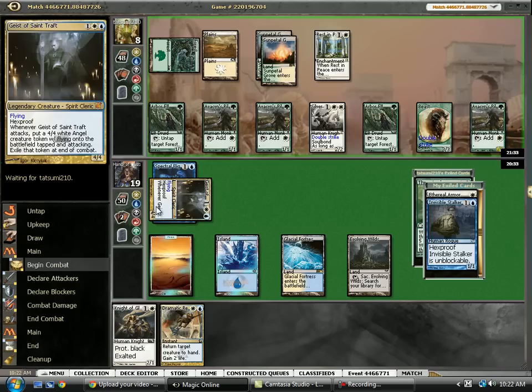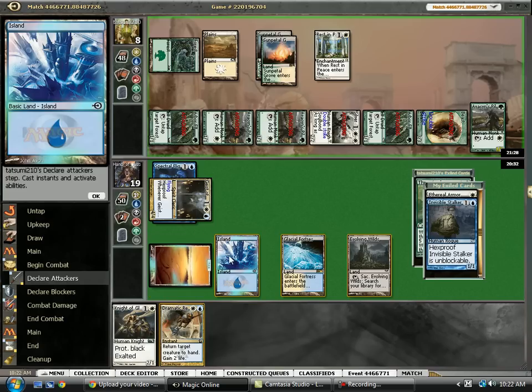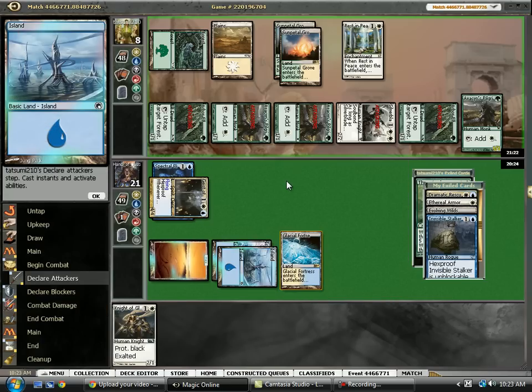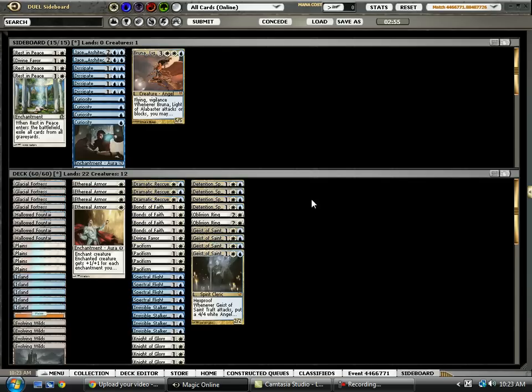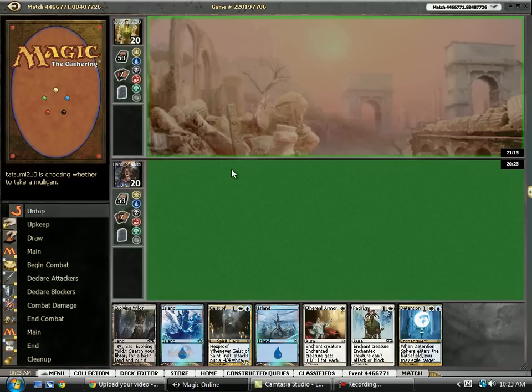During combat we're going to bounce the token. And on to Game 3. Now the question is, do we want to cut Knight of Glory for Divine Favor? I don't think so. We could bring in Dissipates, but I think we just want to stay as is and make sure we have enough creatures. This hand is just fine.